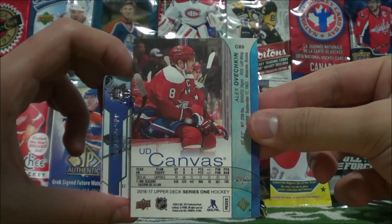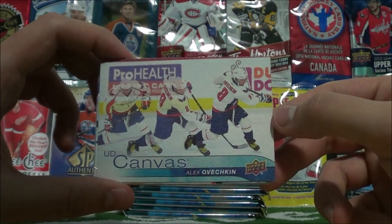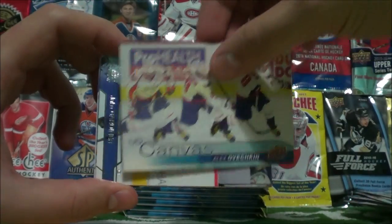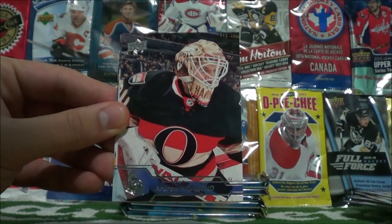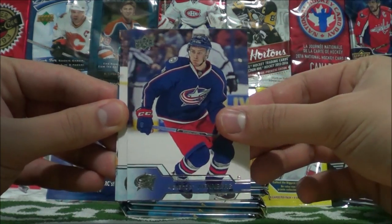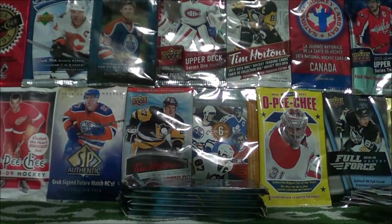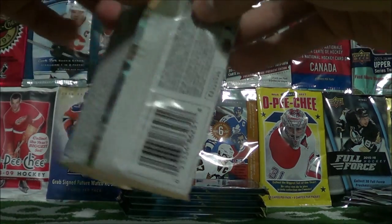There's a look at the back of the card. Alex Ovechkin ripping a slap shot or wrist shot, whatever it is in there. That's a nice card. Jake Gardner, Andrew Hammond, Alexander Wenberg, David Pasternak, and James Neal. This, I believe, is pack number seven, which has us at halfway through this tin opening.